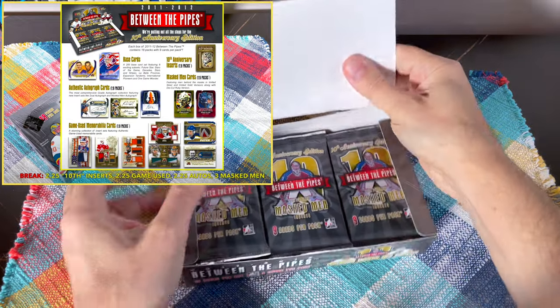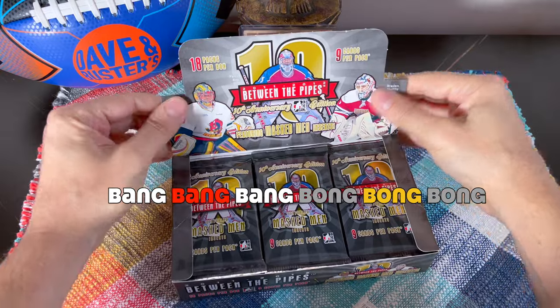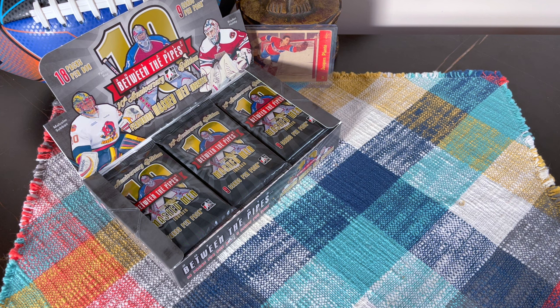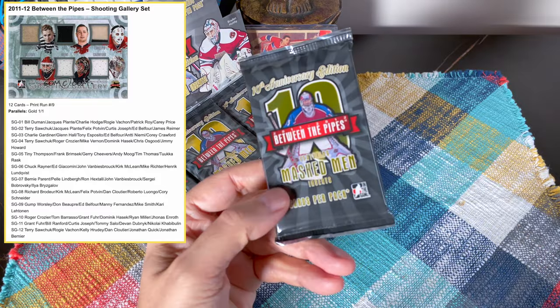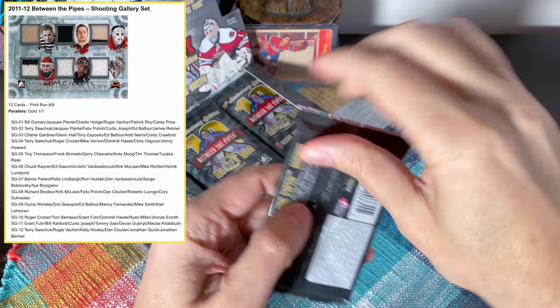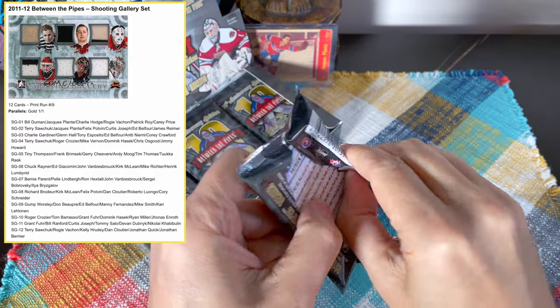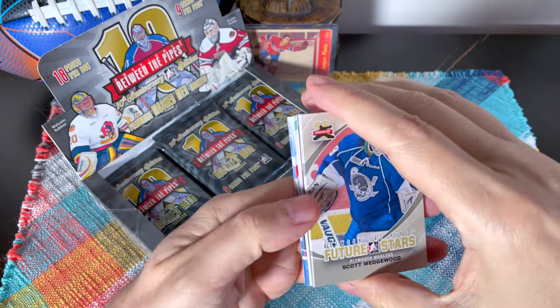As well as three Masked Men cards. There are some cool old-school relics in this product, just all kinds of goodness. I do have my Jacques Plante rookie card with tough corners in the background. There are Turk Broda and Jacques Plante mem cards, so they do exist on occasion within these boxes. If you're super duper lucky — they're typically low-numbered so they're super duper rare. Let's get at it.